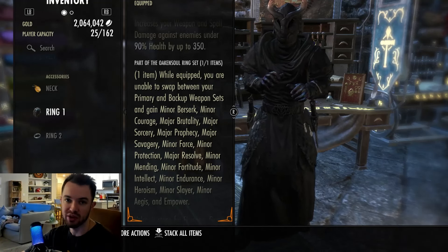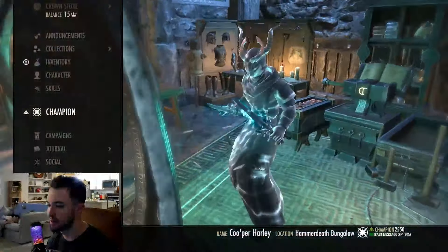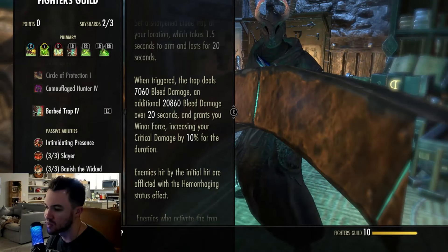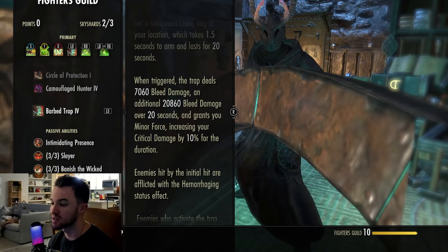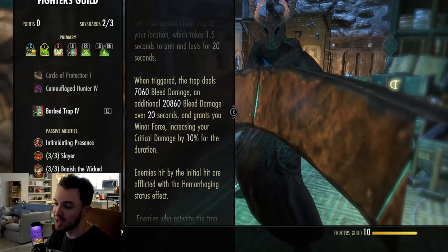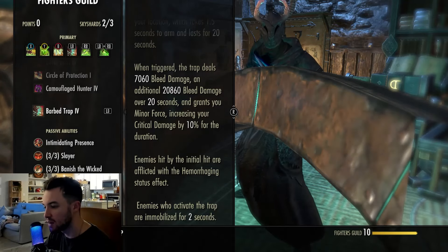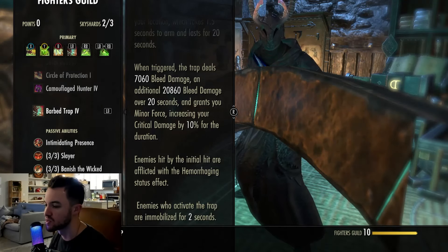Fourth ability: Barbed Trap from Fighter's Guild — pretty much everyone knows this one. You're in melee range, put down your trap, make sure the enemy stands in it. We are not using this for the Major Force buff — we're using it because it's one of the best single target damage over time abilities in the game. When triggered, the trap deals 7,000 bleed damage and an additional almost 21k over 20 seconds. It also grants Minor Force, increasing crit damage by 10% for the duration — though we have Minor Force covered by Oak and Soul. Enemies hit by the initial hit are afflicted with the hemorrhaging status effect, and enemies who activate the trap are immobilized for two seconds.